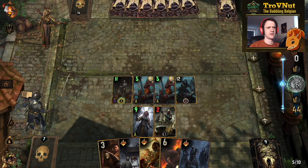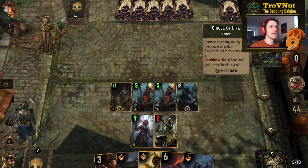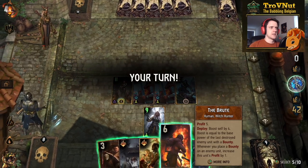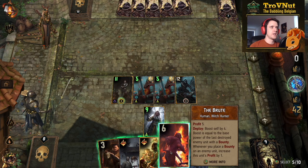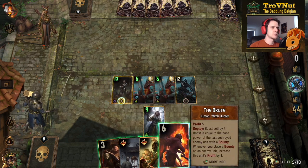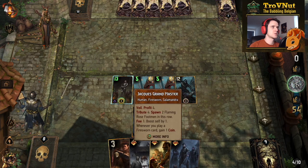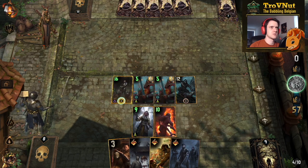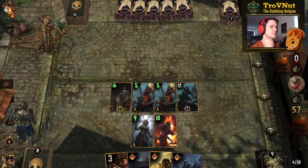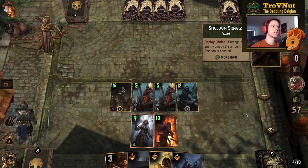Circle of Life is going to hit Gallard again — boosting them. The only thing we can do now is continue spending. We get five coins and the Brute — sixteen points of Shock. That's going to be a juicy Sheldon Skaggs. Our opponent is going to be forced to start playing units eventually. There we go — Sheldon Skaggs hits the Witch Finder.